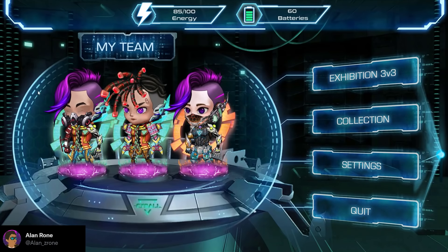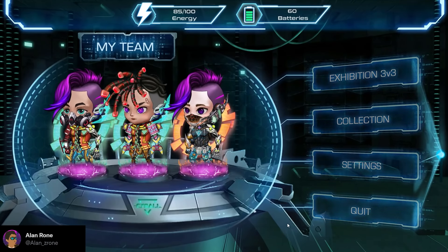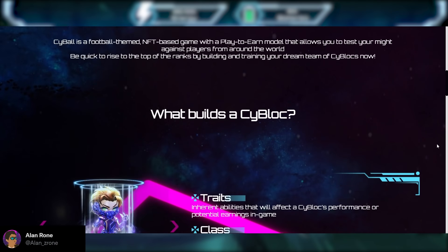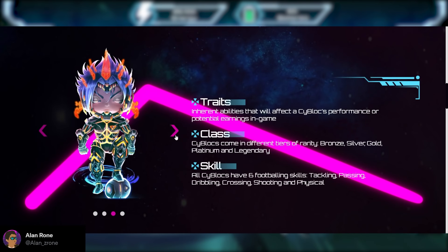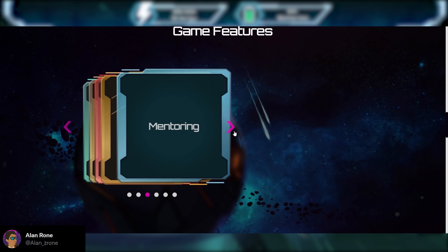Right now I'm at the main interface of the Cyborg Alpha Test game and it looks really amazing — incredibly cool, as I'm a fan of this kind of futuristic vibe, especially for soccer. So if you aren't familiar with the project, Cyborg is a futuristic football NFT-based game where users can collect and form a team of Cyblogs and face up against other teams online, or trade and mentor new Cyblogs within the Cyborg ecosystem.